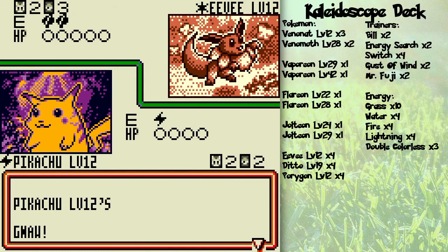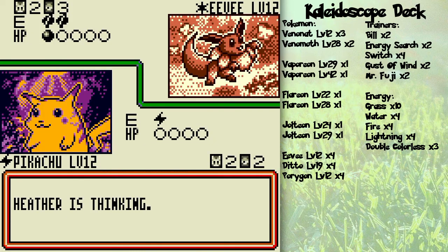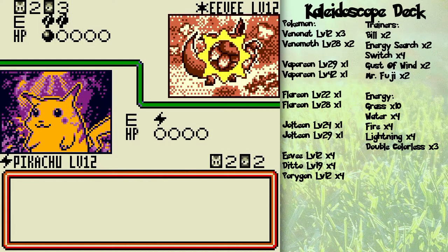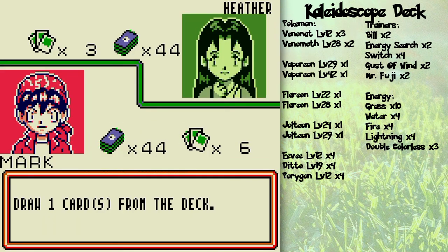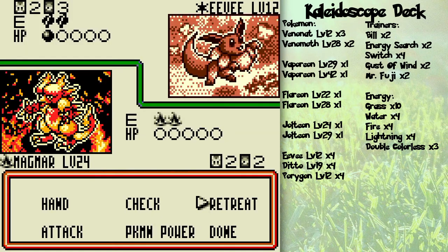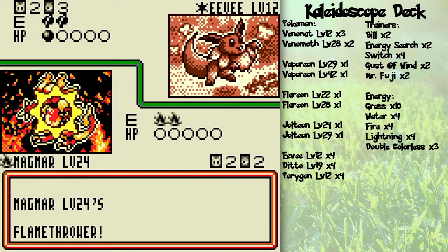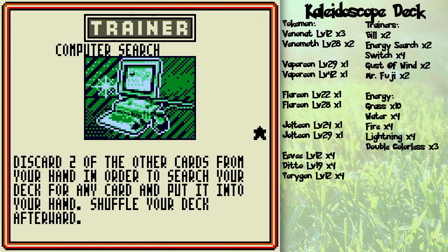I'm going to use Meowth's Gnaw — nom nom nom — right on the poor Eevee. She's getting a Quick Attack and failed the coin flip, so it'll still do 10 damage. If that Quick Attack gets heads on the next turn, Pikachu will be knocked out. But that's not going to happen — I'm going to retreat, switch to Magmar, attach a fire energy, and attack with Flamethrower! Eevee is down. One more prize card to go.